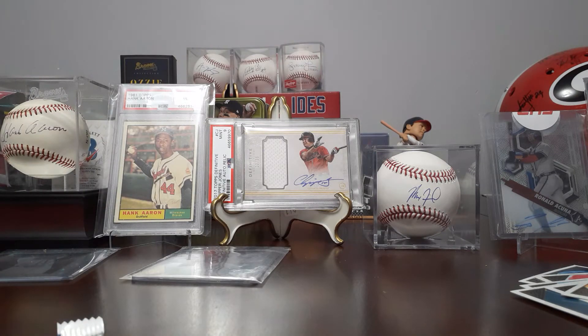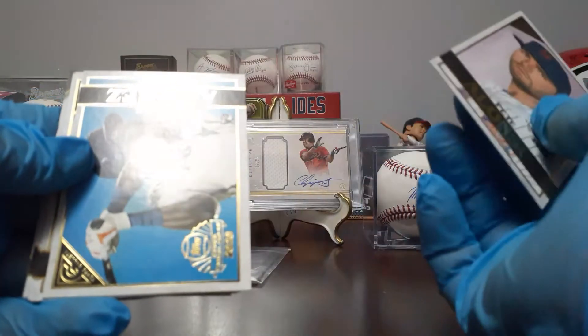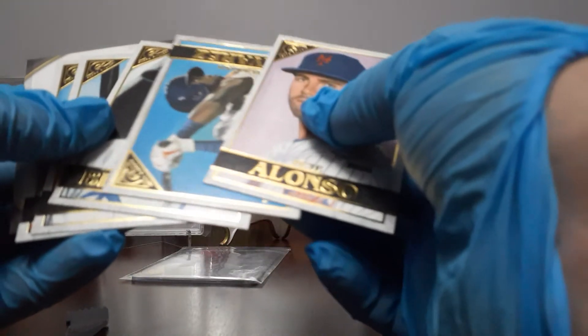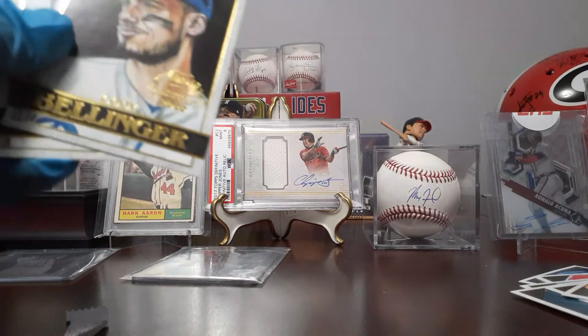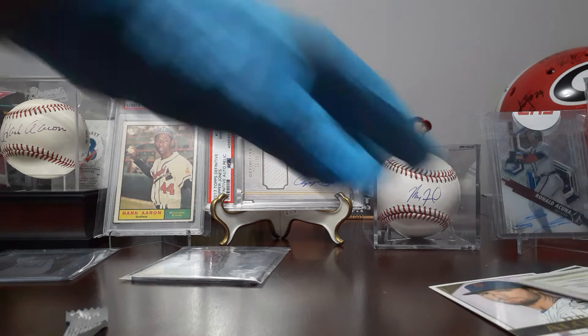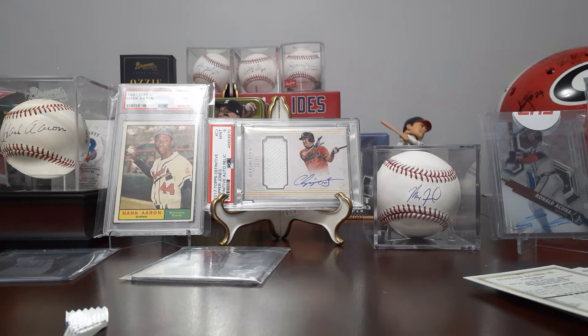And our Topps Gallery pack — I bet y'all can call what's in here. There's going to be a Trout, an Acuna, an Alonzo. Oh, another Alvarez. Look at that. Bellinger, Trout, and Acuna — ha! So we went completely off. I might just sell a lot of these coupons — maybe get ten bucks. That'd be a win.